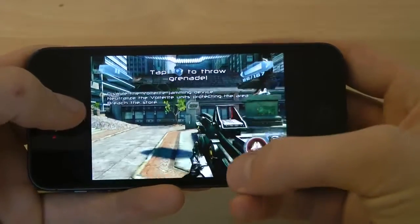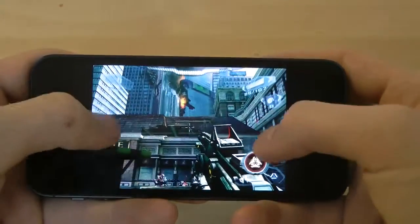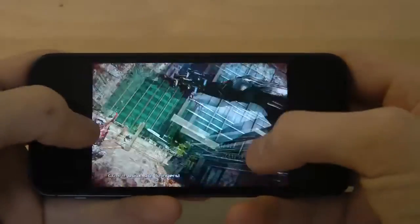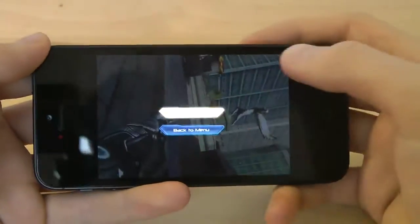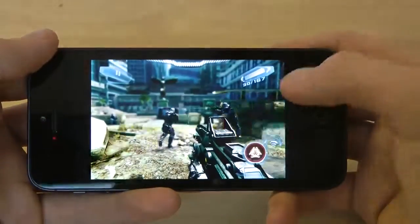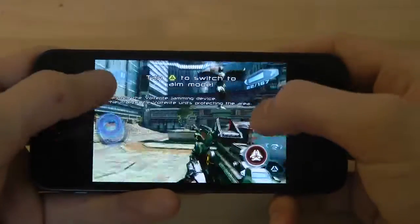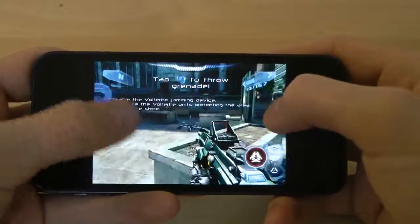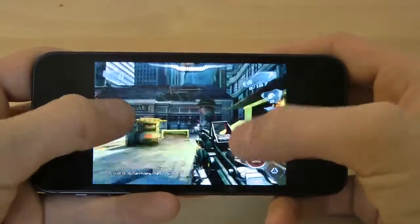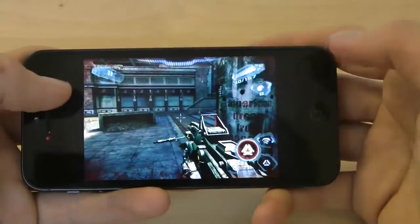We've got the aim and the jump button here, but it seems like it doesn't flow as good as it did on the Galaxy S3. It could just be the smaller screen, but it seems like it's really not optimized for the iPhone 5 — the performance isn't as good. I remember when I was playing this on the Galaxy S3 the performance was amazing. The performance is still pretty good here, but they really need to optimize this game for a bigger screen because sometimes I miss the controls because the screen is so small.